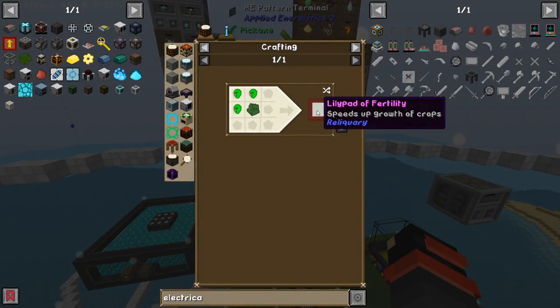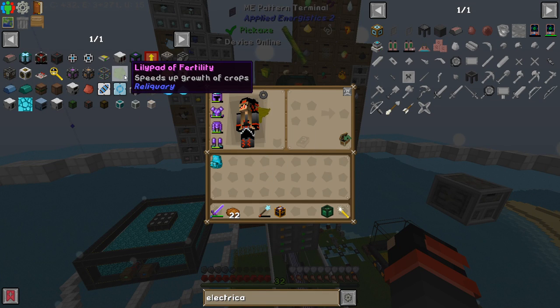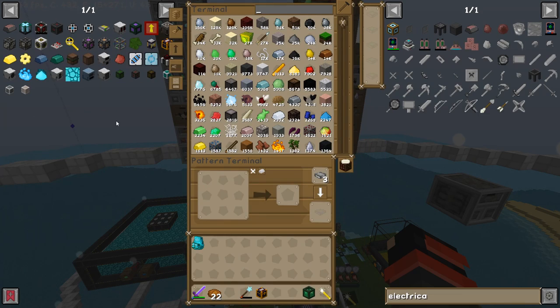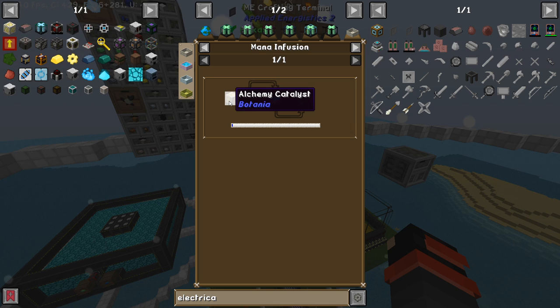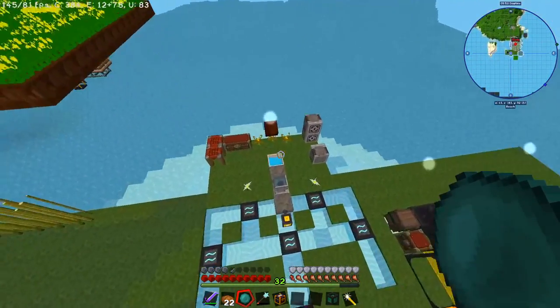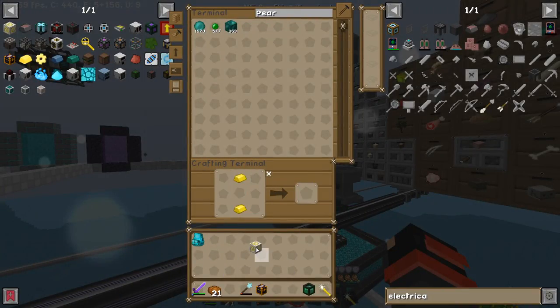Now that we got slime, we're trying to get the lily pad of fertility, but we don't have any lily pads. Let's learn how to make some. We could use phytogenic insulator or mana infusion from Botania. I don't really know how to get slag so we're going to use Botania. We need an alchemy catalyst - mana pearl and four living rocks. To get the mana pearl, just drown an ender pearl in mana. There we go - we have the alchemy catalyst.